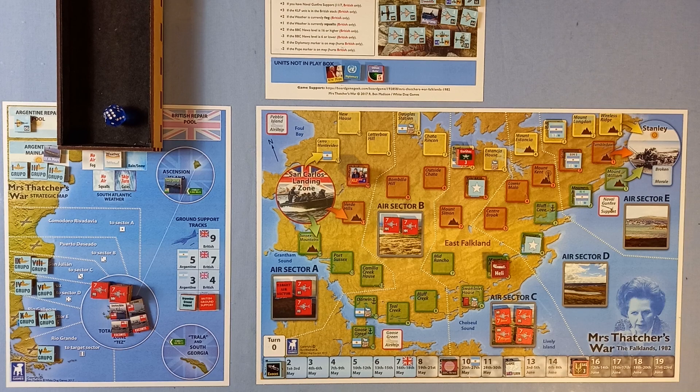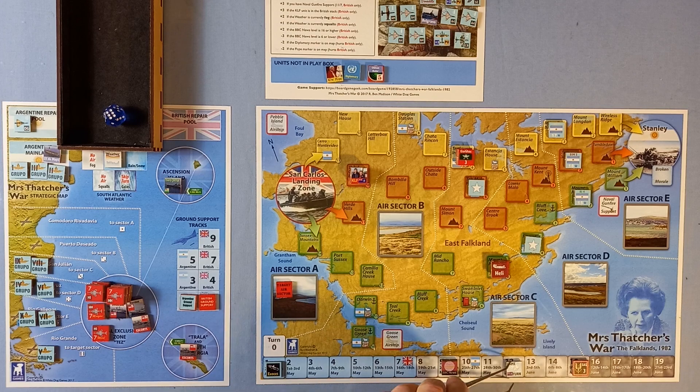Argentine Surface Action: British ships are diverted to deal with fishing vessels fitted out as spy ships or to interdict blockade runners smuggling supplies to the occupied Falklands. One British escort ship must move to the trailer box — it can't be used next turn. That's the news headlines. Air scramble: all British planes in sea zones and sector boxes move to the TEZ. All that's left is to move up the game turn marker to, unlucky for some, turn 13.